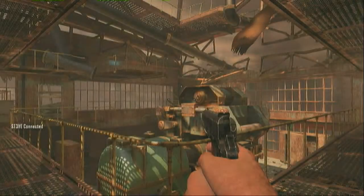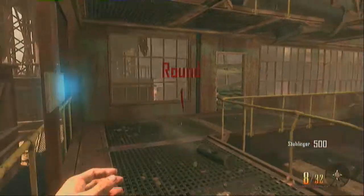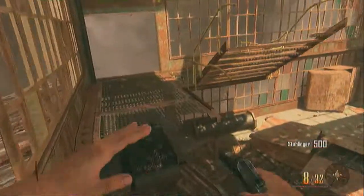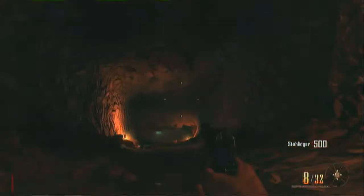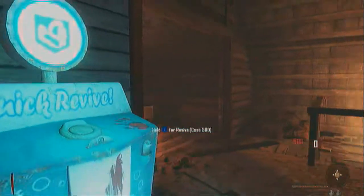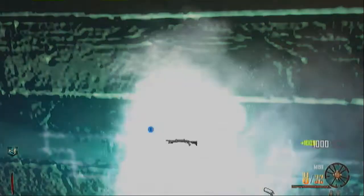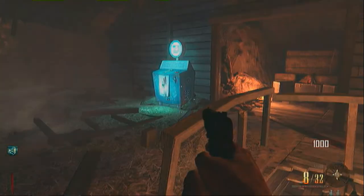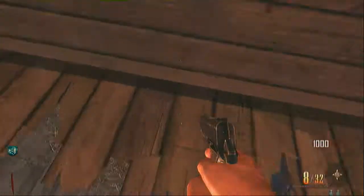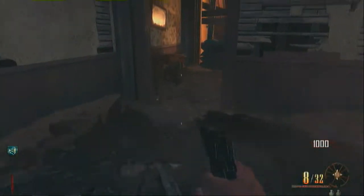What's up guys, it's Steve. In this achievement guide I'm going to show you how to get the achievements Ectoplasmic Residue and When the Revolution Comes. First thing you're going to do is get quick revives just to be on the safe side, and put the chalk on the wall just for that extra 1000 points, because it actually really does help.